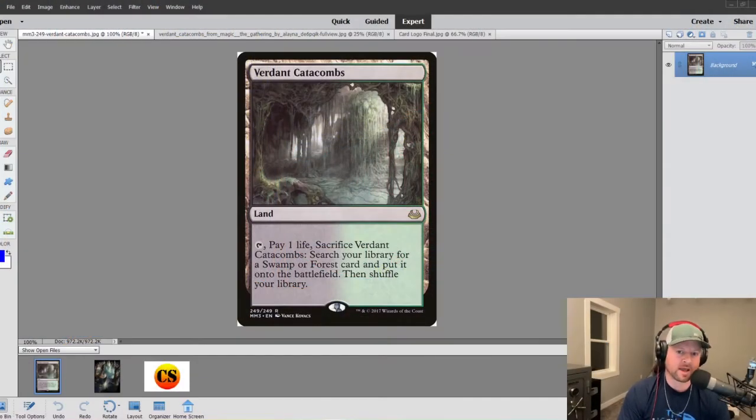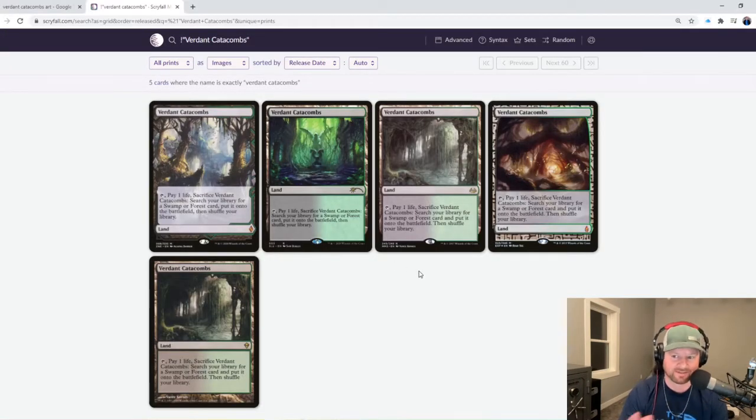Working on Verdant Catacombs today. This will be the first time I've worked on a fetch for a Proxy Time video. They're pretty straightforward. The hard part is trying to choose which landscape you want to use — there is a lot to choose from. When you check out Scryfall and search Verdant Catacombs, you really have the original ones right here.